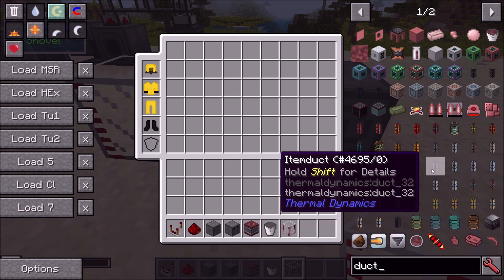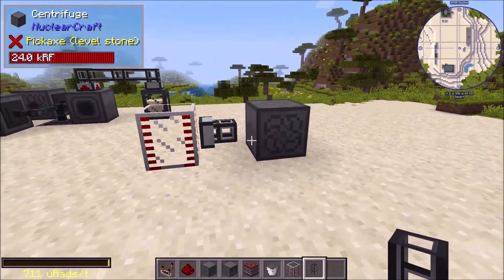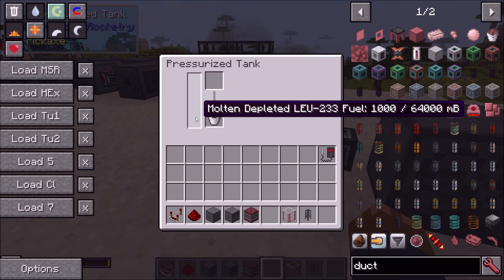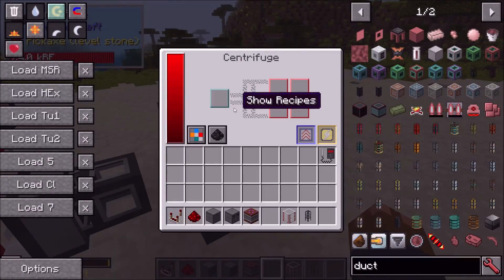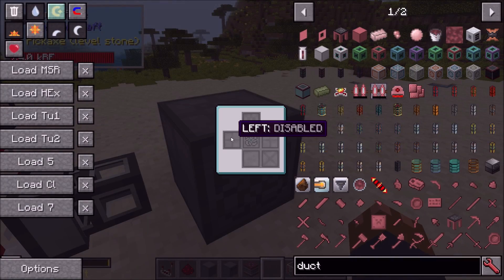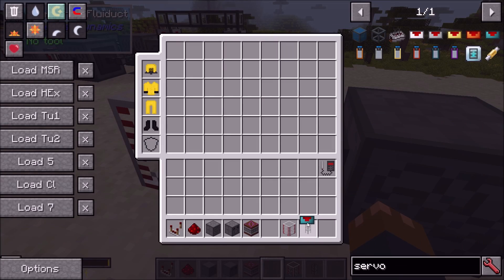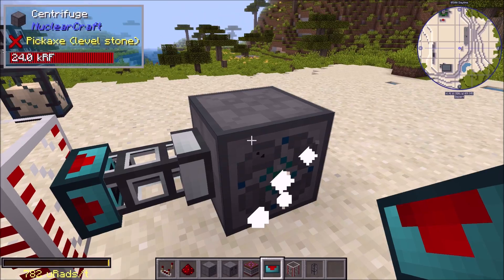Let's disable everything so that nothing connects. When I put a fluid duct next to this thing you can see that because I've disabled everything there are no fluid connections and the pipe doesn't know what to do. Let's fill this up — okay we've got one bucket of it, that should be enough for the demonstration. Going into the side configuration I can modify all of these. Let's enable the left side for input and you can see it connects now.